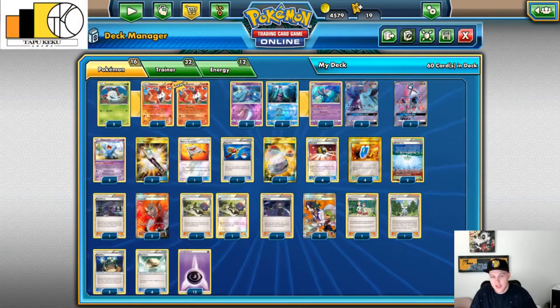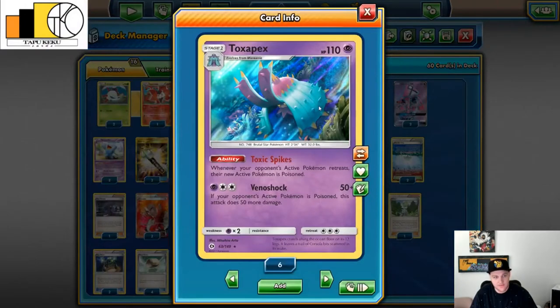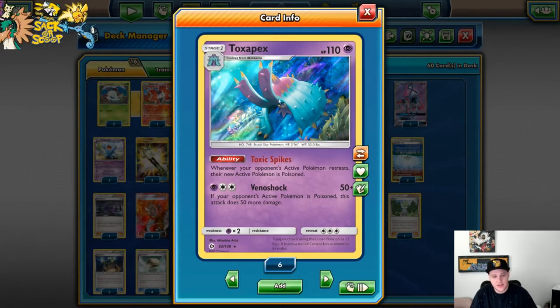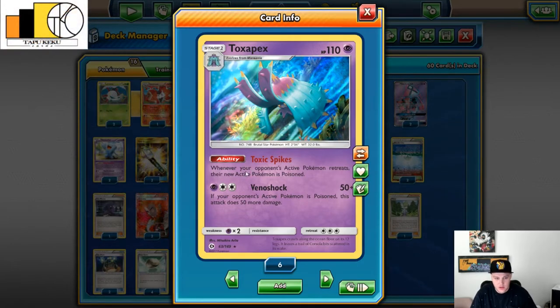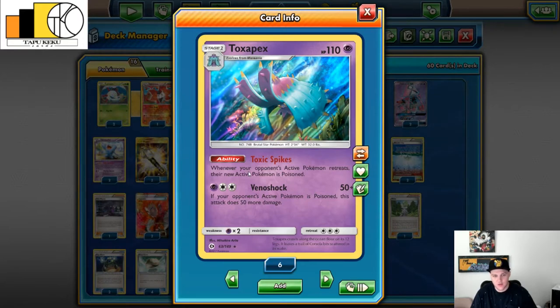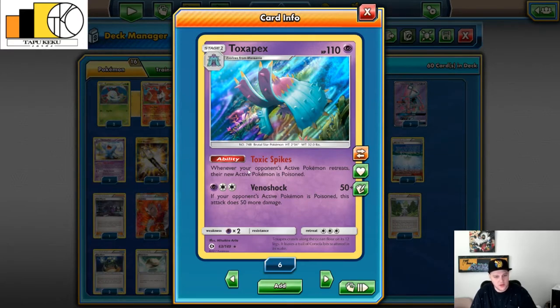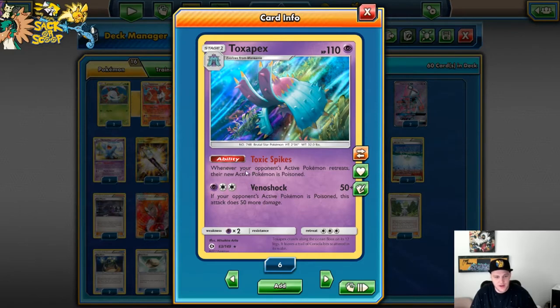We play four Marill — two Psychic and two Water — and only three Toxapex GX because we need space for the standard Toxapex from Sun and Moon base set. I love the Toxic Spikes ability: whenever your opponent's active Pokemon retreats, their new active Pokemon is poisoned — same as in the video game. The attack is okay: if your opponent's active Pokemon is poisoned, it does 50 more, so for three energies it does 100. Not very good; we're really only using it for the ability. I believe Toxic Spikes is banned in VGC but we get to use it here.